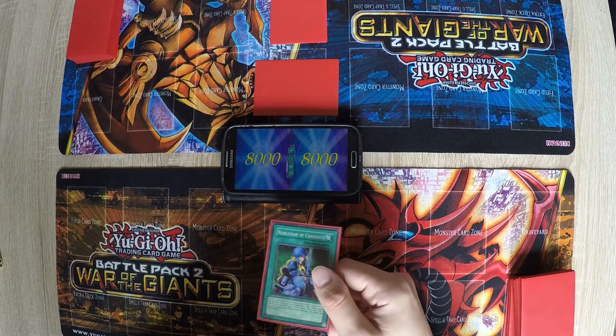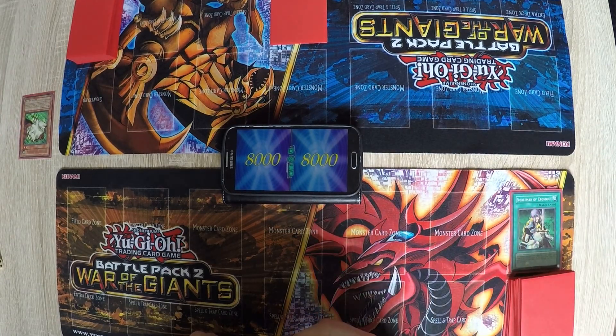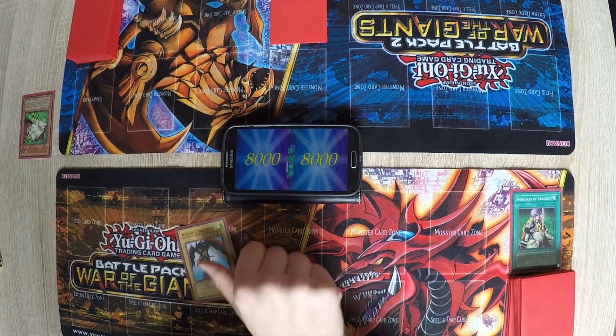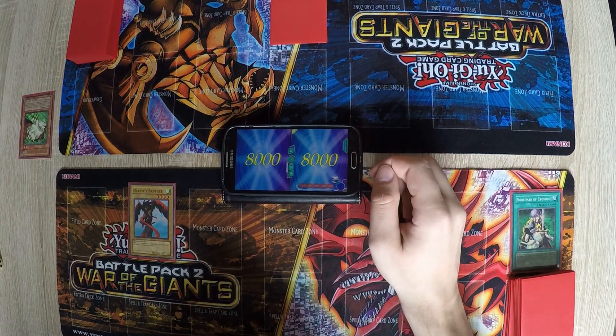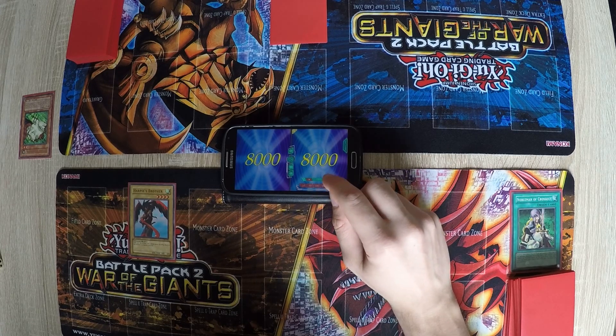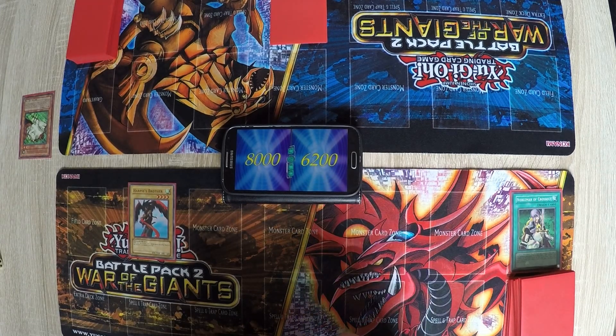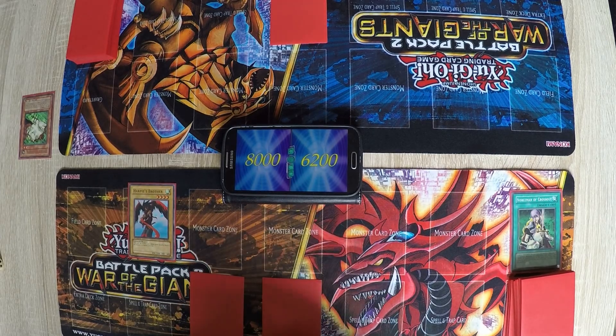I will start with the Nobleman of Crossout. Oh, that's good. Then I will play the Harpie's Brother and attack you. So I will say he takes some of your life points. And in Main Phase 2, I will set two cards and end my turn.